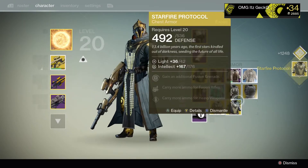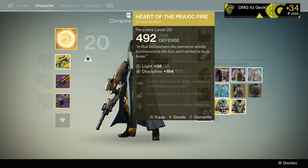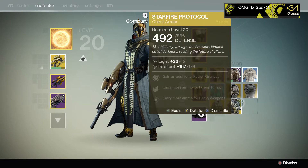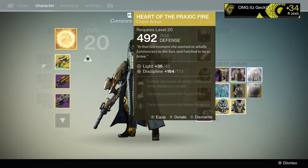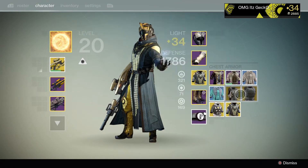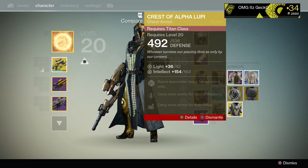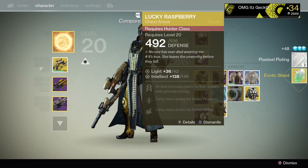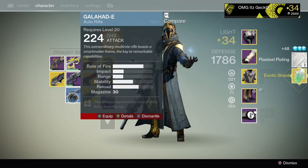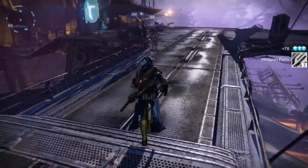So let's just check out this one. Yep, that one's pretty good. I might actually put this one on instead of Starfire Protocol. I'll sell the Crest of Alpha Lupi — I don't really need that at all, I have two of them actually. I guess I'll keep another Lucky Raspberry in my vault. I might have dismantled my other one. So let's go put that in there quick.